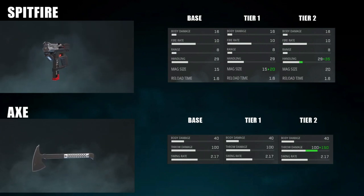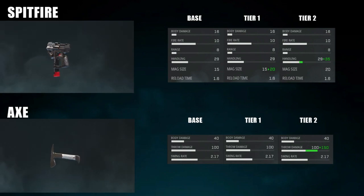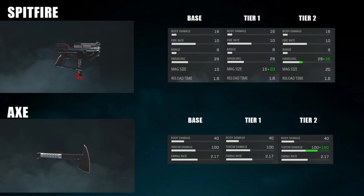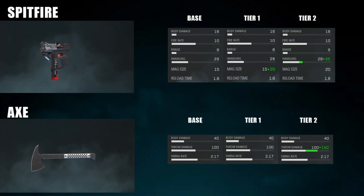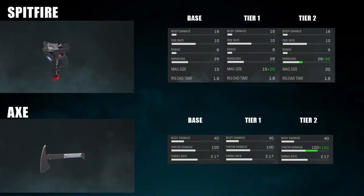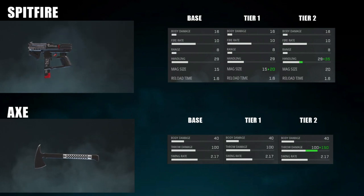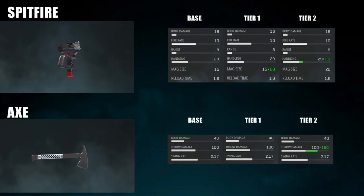Going then onto her secondary weapon, her pistol is the Spitfire. This is the automatic pistol, similar to Shark. As you upgrade it at tier 1, you increase the magazine size from 15 to 20, which is a very nice upgrade. And at tier 2, you suppress its fire and reduce its reticule bloom. Lancer doesn't generally have to rely on this, because it's actually longer to switch weapons and start shooting with this than it is to do the roll reload with the SMG. Her other secondary weapon is the Throwing Axe, which is the faster throwing weapon. As you upgrade it to tier 1, you increase that throw speed even further, and then you increase the throw damage from 100 to 150 at tier 2.